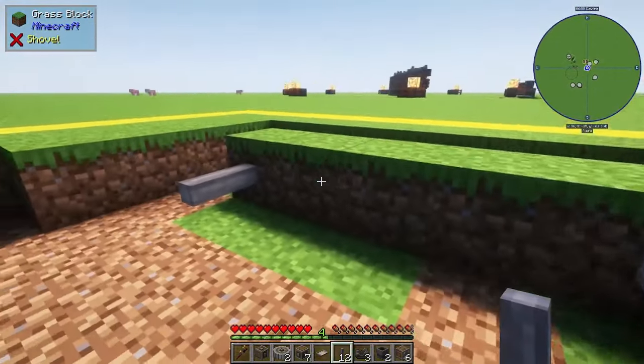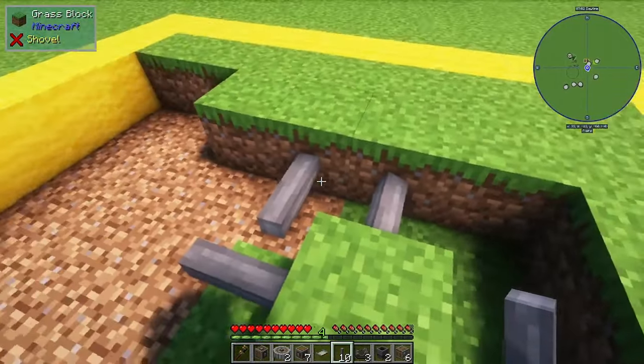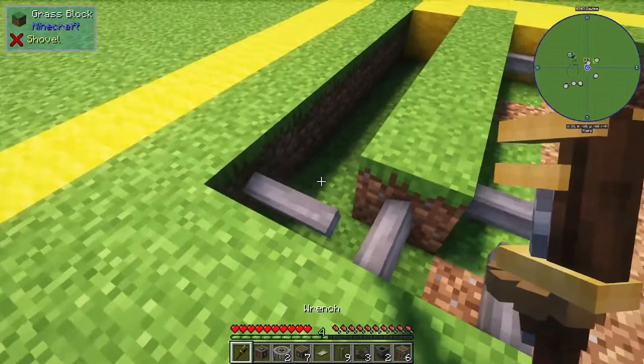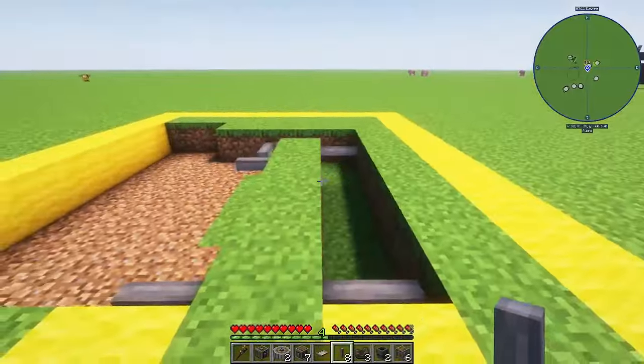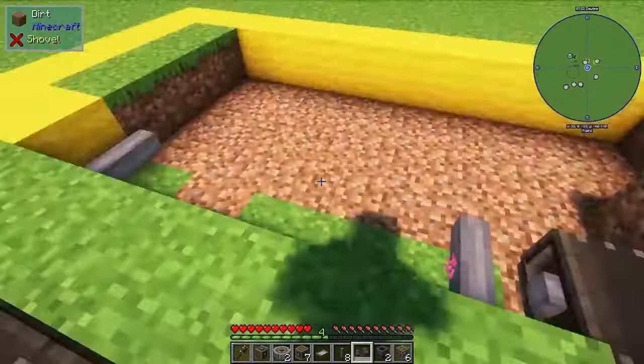We're placing some shafts here: two shafts three blocks apart, two shafts right next to each other, and then two shafts four blocks apart. After that, grab out your belts and go ahead and connect up these shafts with your belts.